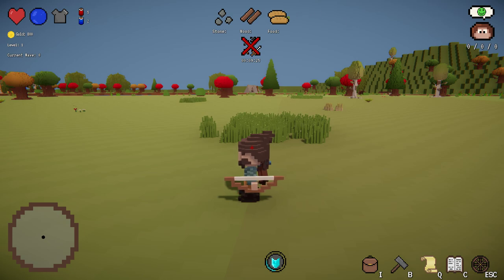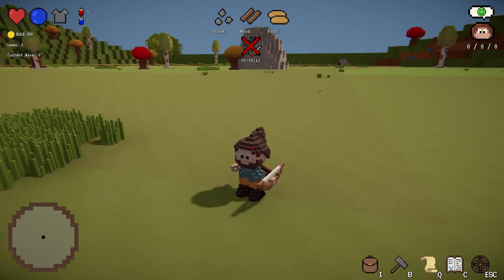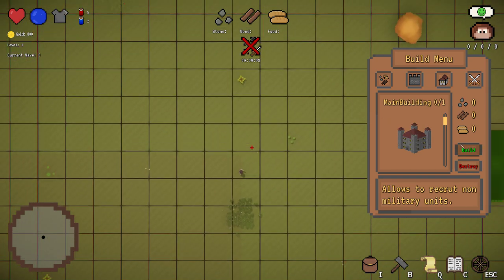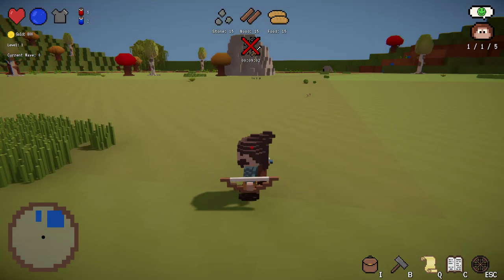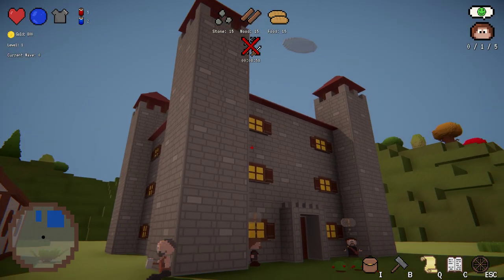In order to destroy the spawners you will need some help, because they are really hard to destroy - they regenerate HP relatively fast and there will be many many enemies if you get them to low health. So in order to do this, let's get right into building our castle. You have your little building menu over here.